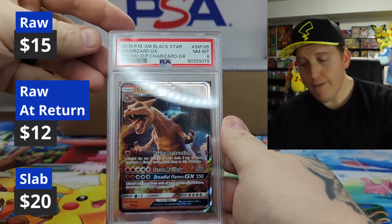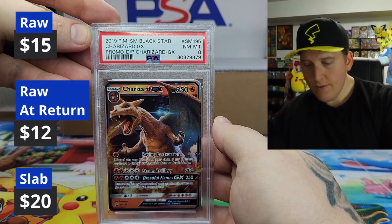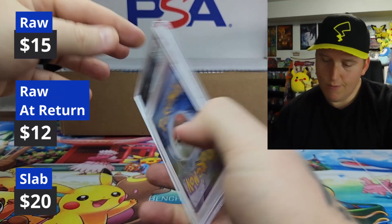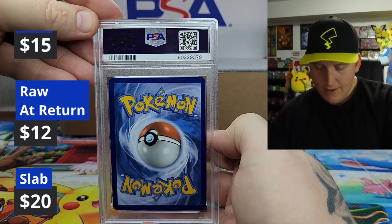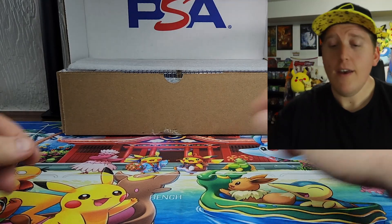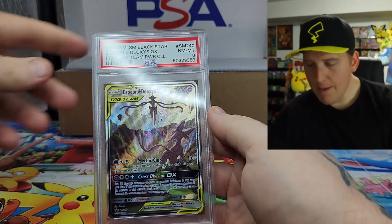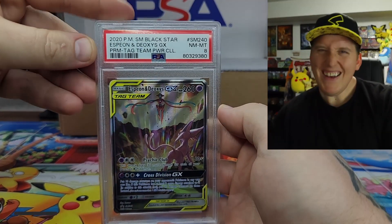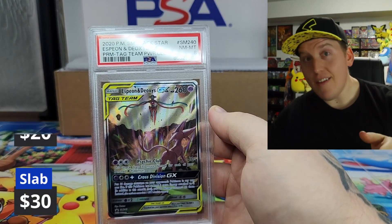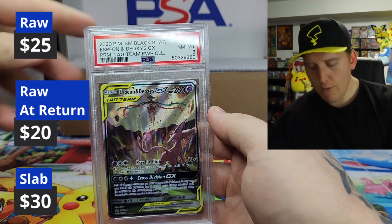I've got a thing for Blackstar promos — and an eight. Very cool, from the Detective Pikachu movie. I like it a lot. And I came across another one — came in at an eight. That's okay, an eight's okay. It's a cool card. I do have a stack of these though, so this shouldn't be the last one in this submission. I think we may have one or two following this.